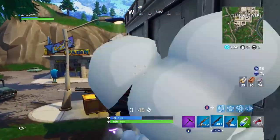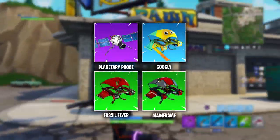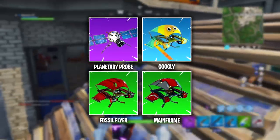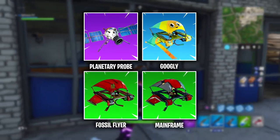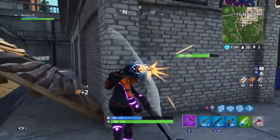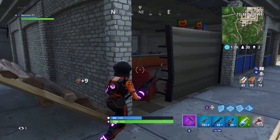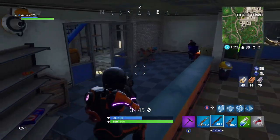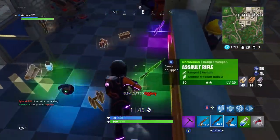Moving on to the gliders — there are four you can expect to see in Fortnite Battle Royale over the next few weeks. These are the Planetary Probe, which is epic rarity; the Googly, which is rare; and the Fossil Flyer and Mainframe, which are uncommon. The Planetary Probe fits in with the space theme of Season 3 and I imagine it could come around the time the comet hits the map. The Googly looks really cool and I hope the eyes actually move.